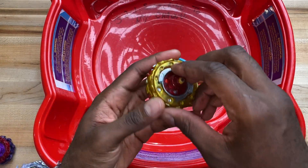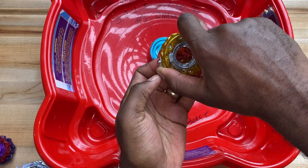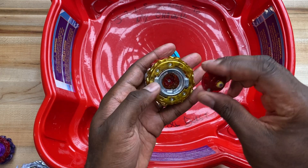Alright, let's switch Spriggan over to left spin and defense mode — so we lift the chassis, turn it, locked in. Alright.